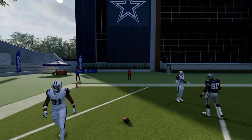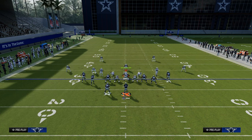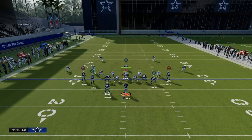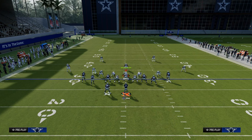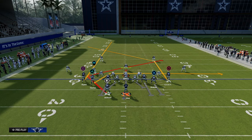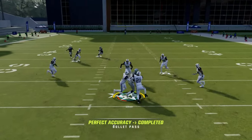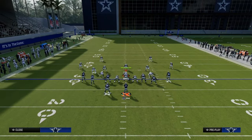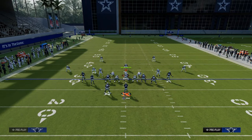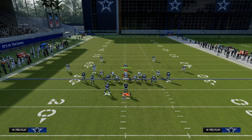The other thing I want to show you is what this concept can do against zone coverage. The Texas route or trail concept is really good because it's typically paired with a drag and a streak. The streak will back up the zones, and then there will be this little pocket where we can hit this running back Texas pattern right in that pocket against the defense. It's a super simple play that's going to do a lot of damage over the middle of the field.